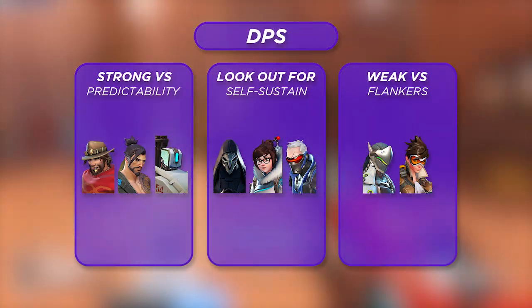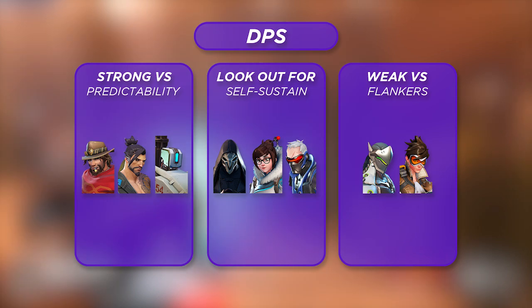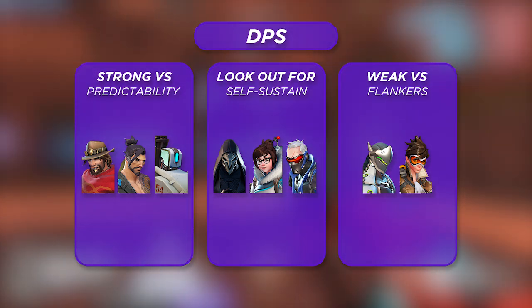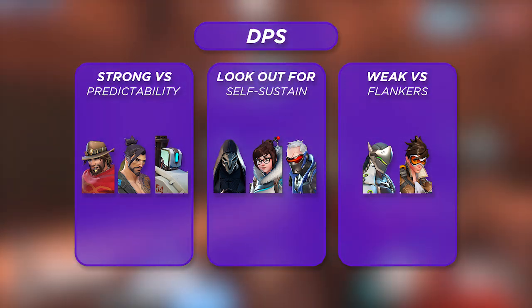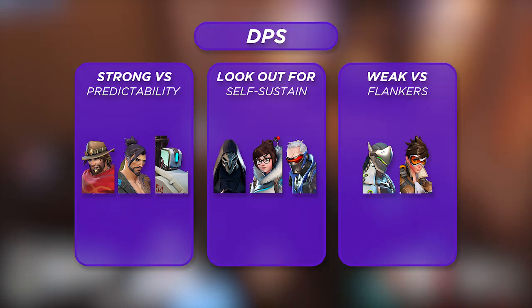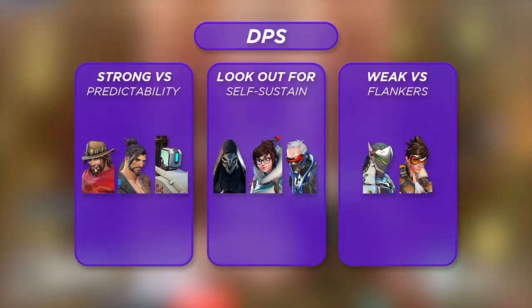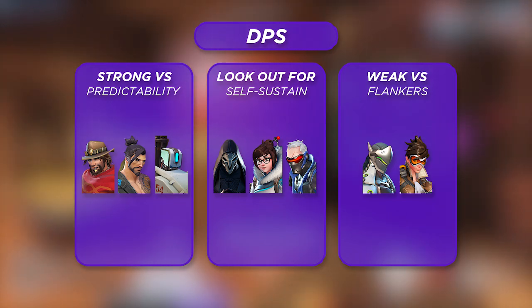On DPS, ideally Sojourn is looking for slow-moving, predictable enemies to line up headshots against — heroes like Cassidy, Hanzo, Bastion, and other backline heroes moving at predictable angles who are weak to burst damage. However, watch out for heroes with self-sustaining tools like Reaper, Mei, and Soldier. While somewhat slow and predictable, they have tools to outplay Sojourn's Railgun, and unless you land a meaningful first Railgun shot, you'll quickly find yourself falling behind in the duel.